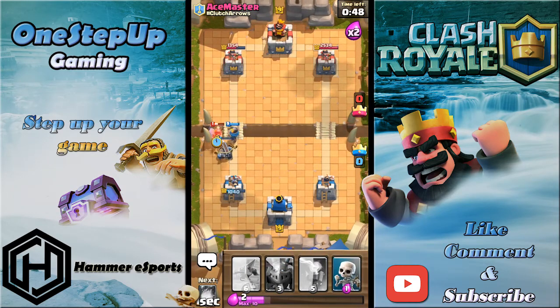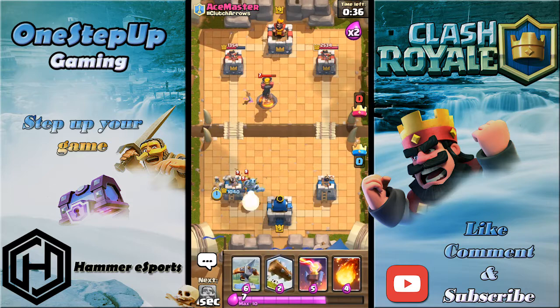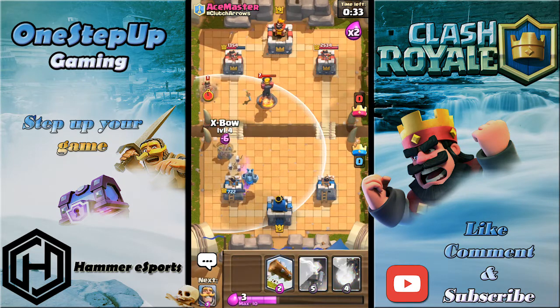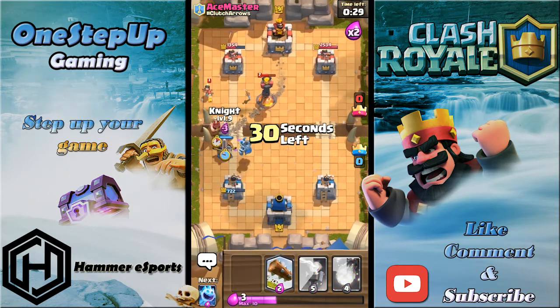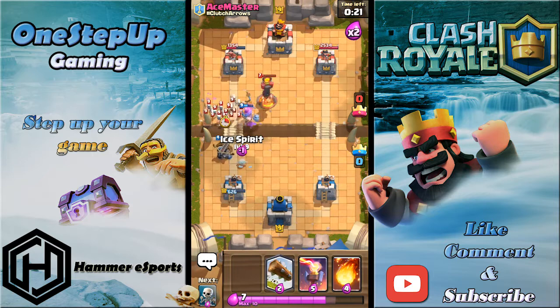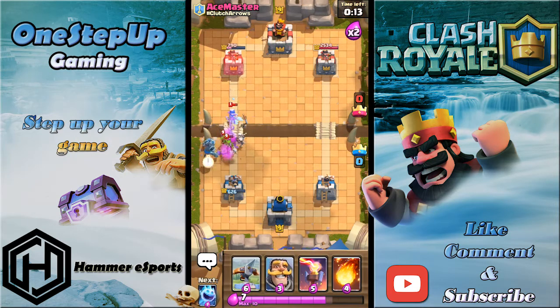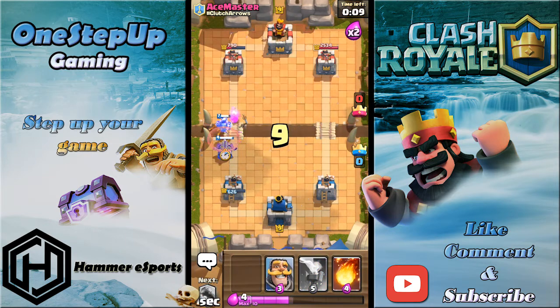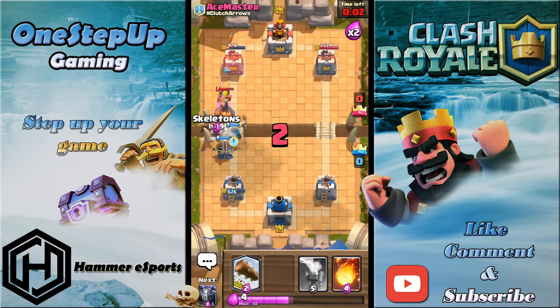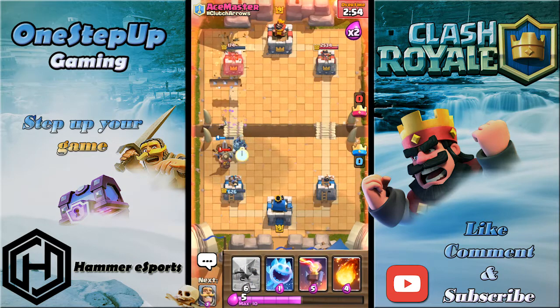I'm gonna play Ice Spirit to retarget — bit too late. He's playing really well, constantly stopping my Xbow. Now he plays his Inferno Tower. I'll go Skeletons and Mega Minion — the Xbow outranges that Inferno Tower so that's gonna be good. Night Witch on time, pretty good. I'm waiting for him to play Minion Horde or Skeleton Army — I'll log that. If he plays Minion Horde I have my Fireball. I'll put another Xbow down and Knight in front.